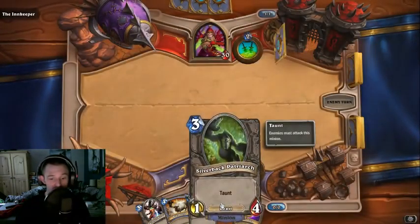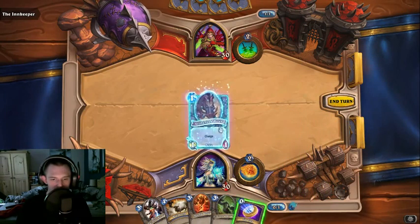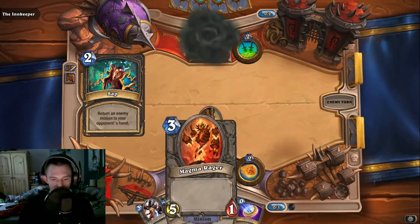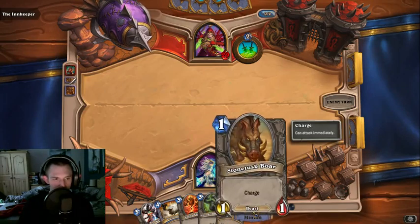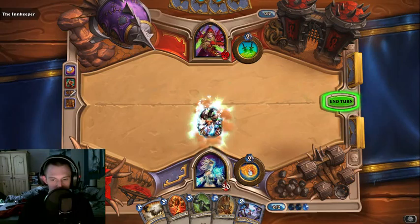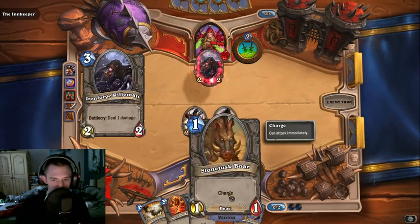I do have the coin, so that's fine — I can actually play this or that. I can play these turn two. I'll attack for one, then next turn I'll put in the coin and play this one. We won't be able to attack with them till next turn, but this one has charge so it can attack right away.